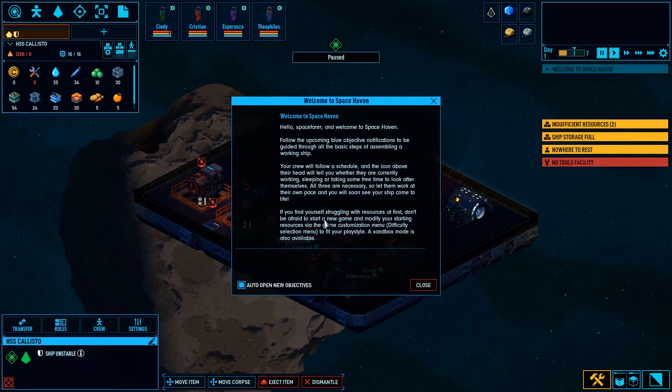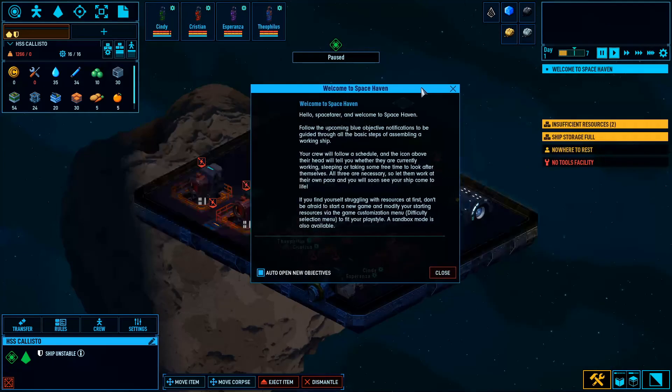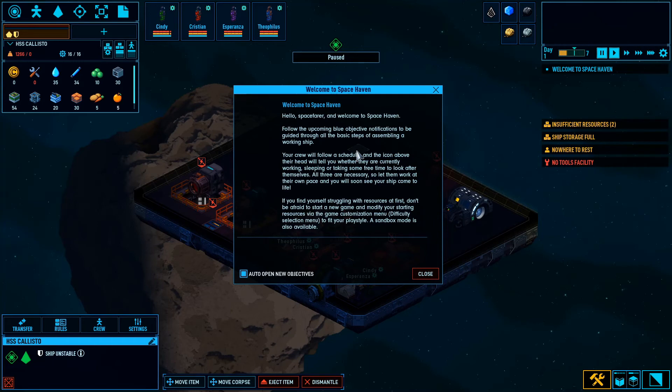We're going to pause it real quick. This must be our little platform here. The in-game welcome message says: follow the upcoming blue objective notifications to be guided through all the basic steps of assembling a working ship. Your crew will follow a schedule, and the icon above their head will tell you whether they are currently working, sleeping, or taking free time. All three are necessary, so let them work at their own pace and you will soon see your ship come to life.